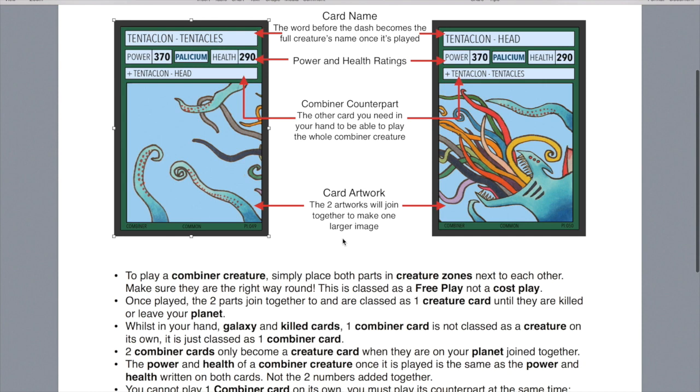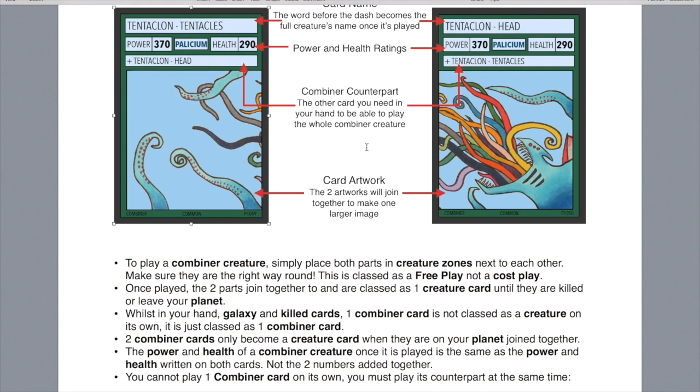The power and health of a combiner creature is the power and health that you read on the cards — it's not the added-together power and health. So when you play Tentaclon Tentacles and Tentaclon Head, they go together to become just Tentaclon, and Tentaclon has a power of 370 and health of 290. It's not 370 add 370, because that would just be a bit too powerful.